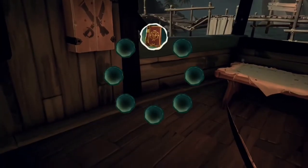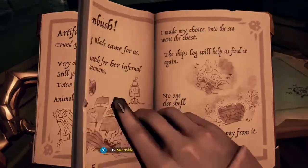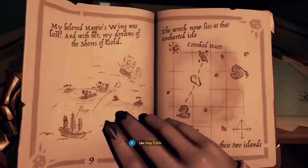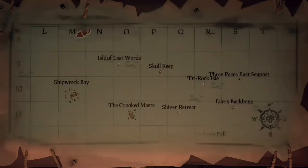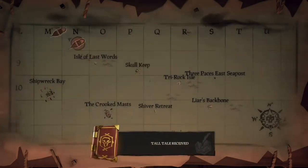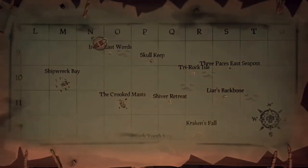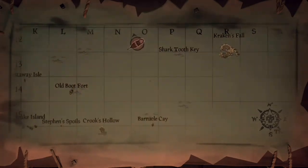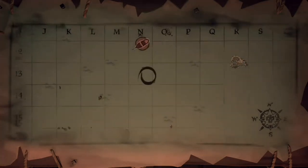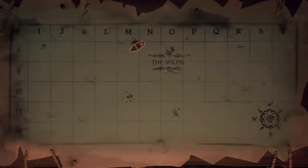First up, all you have to do is find the ship's log. It is located at an unmarked isle. At the unmarked isle you will find it — it is in between Crook's Masts and Crook's Hollow. You will easily find it. When you do, you have to mark in between where it could be and you'll be able to see it on your map. It's pretty easy to find.